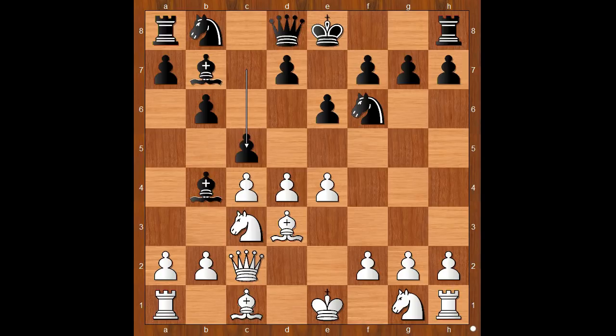Black to move: c5 and bishop takes on c3 are the two most popular moves in our modern time. Even then, bishop takes on c3 was played very often. Back to our game.